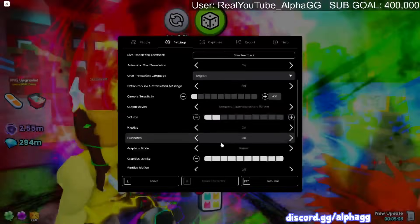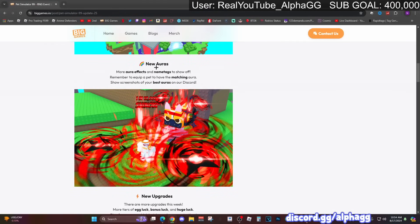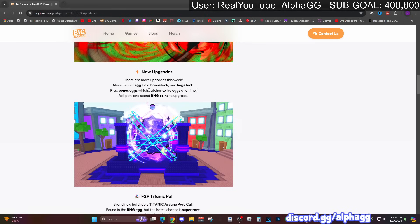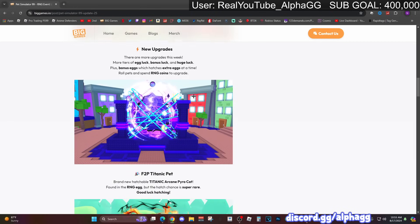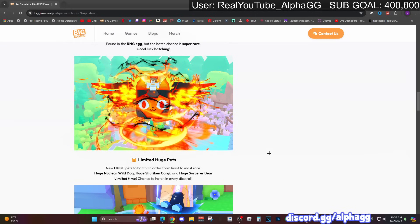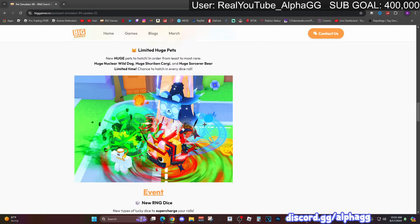There's a new comet horse too. Here are some of the new auras - this one is really cool at 1 in 12,000. There are also new name tags, new upgrades, more tiers of egg luck, bonus luck, and huge luck, plus bonus eggs which hatch extra eggs at a time. There's a free-to-play Titanic pet found in the RNG egg - it's really rare but anybody can get it completely free to play, especially if you're saving up your dice constantly.